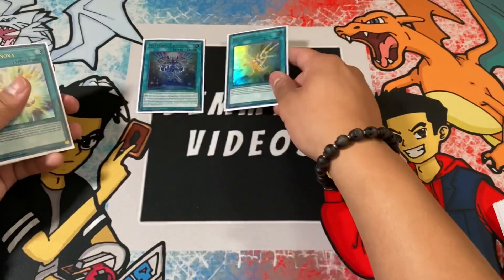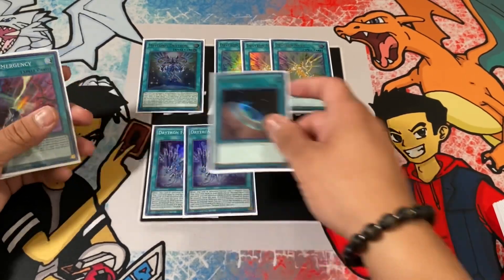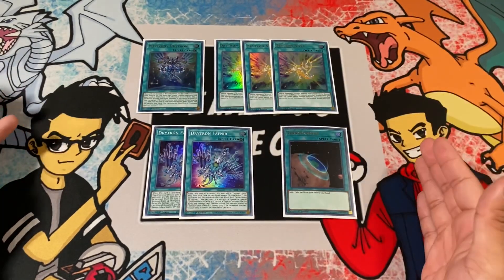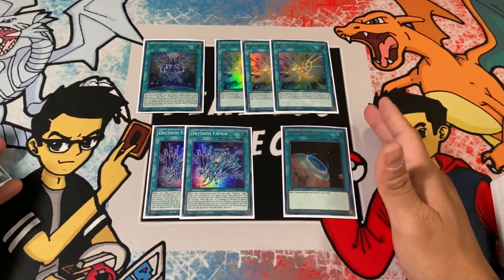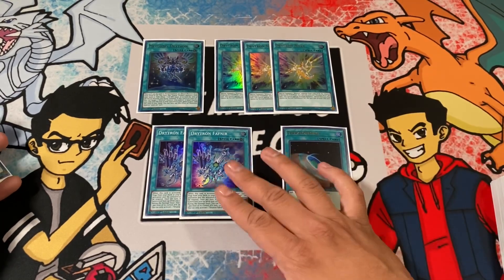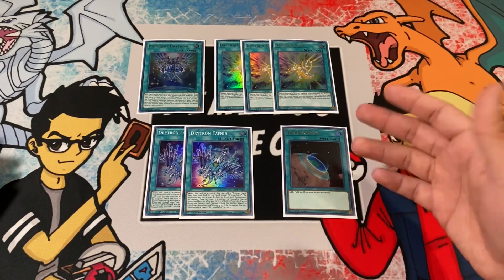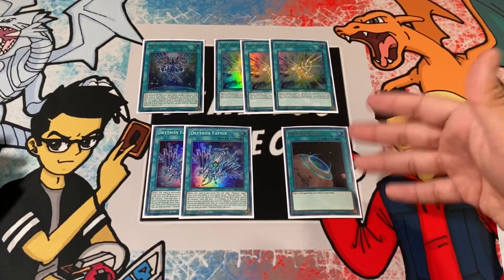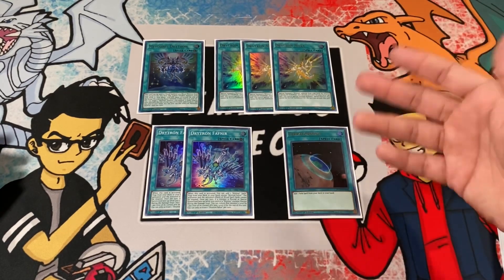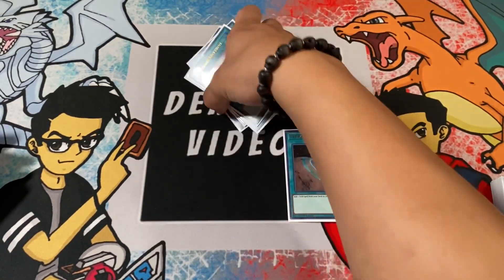For spells, we're running one copy of Meteonis Drytron — the mandatory ritual spell of the deck, using your Drytron monsters from hand or field to get out ritual monsters. Three copies of Drytron Nova, which is the E-Tele of the Drytrons and really gets your combo started. Two copies of Drytron Fafnir, which searches either Meteonis Drytron or Drytron Nova, and also acts like Magical Meltdown — ritual summons cannot be negated. Fafnir's level-lowering effect does come up against decks like Virtual World. One Terraforming to search out Fafnir.